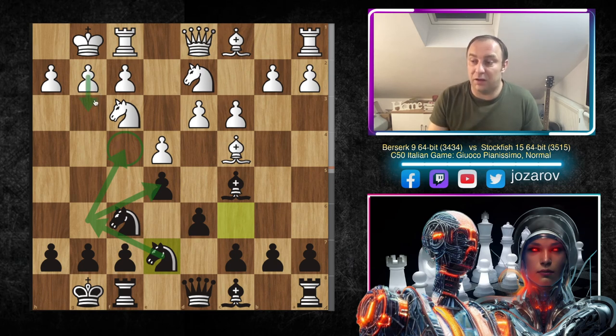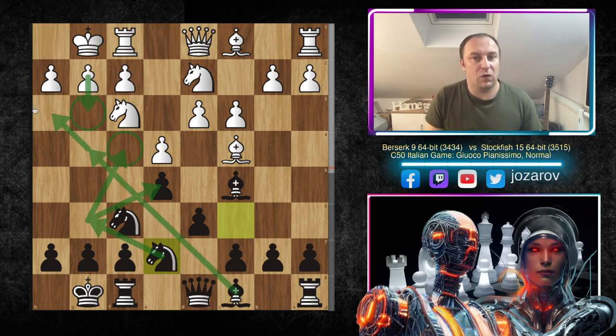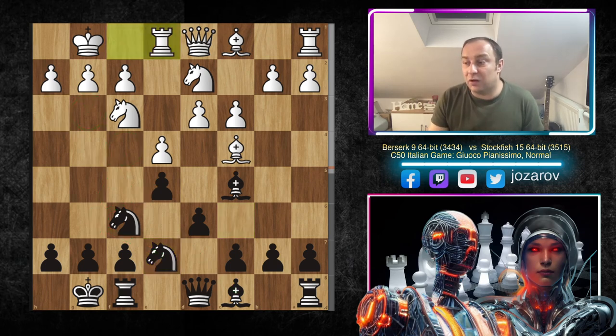If you prevent the f4 square, maybe with g3, then you're a little bit vulnerable on the light squares — g4 could be weak, also the h3 square could be weak. So it's a really interesting line that Stockfish 15 played here. In the continuation we have Rook to e1, supporting the e4 pawn and preparing finally the move d4.